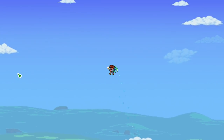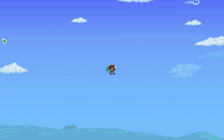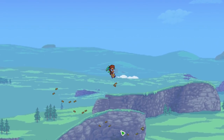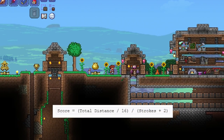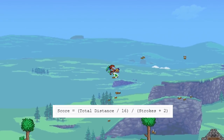So you're probably wondering how on earth do I increase golfing score? You increase your golfing score by landing the golf ball in the golf cup from as far a distance as possible in the least amount of strokes possible.